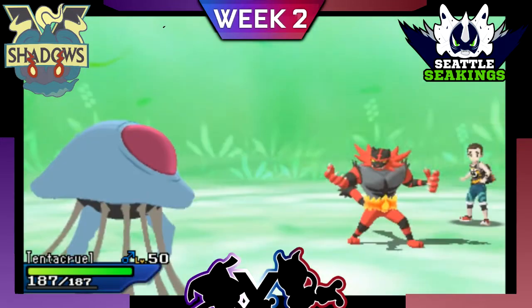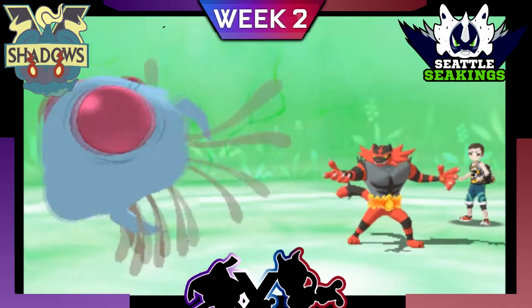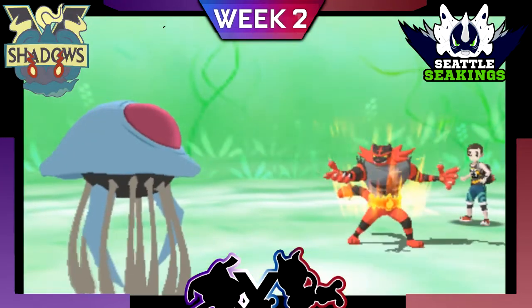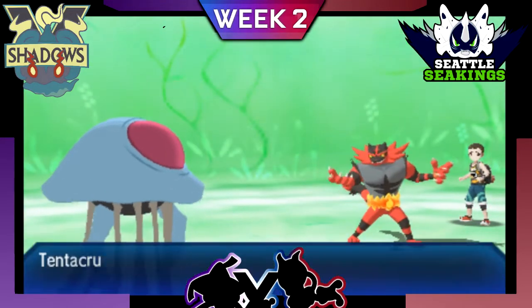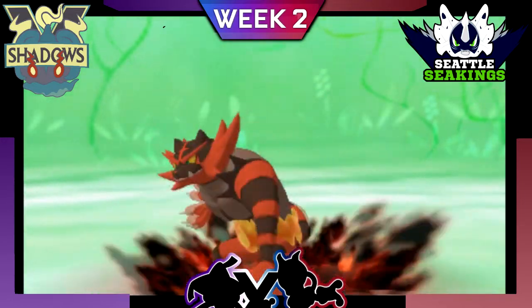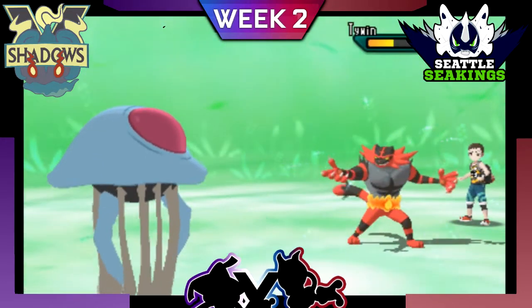I go out to Tentacruel here. I was expecting him to go out to his Gliscor, hoping I could scare him with an Ice Beam threat, but he goes out to his Incineroar, which I'm also okay with because I could set up my Toxic Spikes. But since out of his remaining Pokémon two of them aren't affected by Toxic Spikes, I just go for damage. He reveals the Passho Berry, which means the Scald doesn't do very much, but he also goes for Swords Dance. With the Grassy Terrain up, the Earthquake won't do that much damage, but he shows he was going for Darkest Lariat — and because of my hefty HP investment I'm able to hold on, which is really nice, and I'm able to just throw off more Scalds.